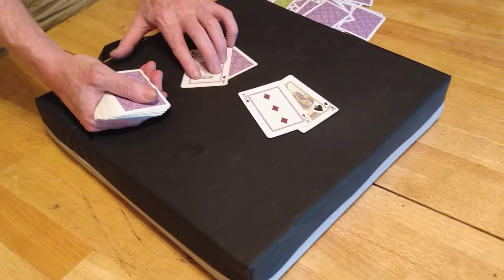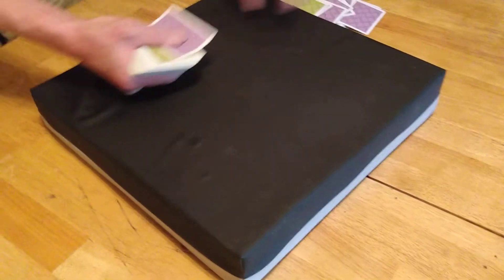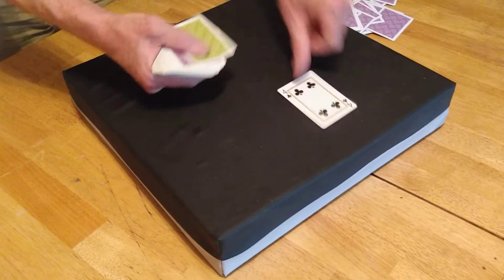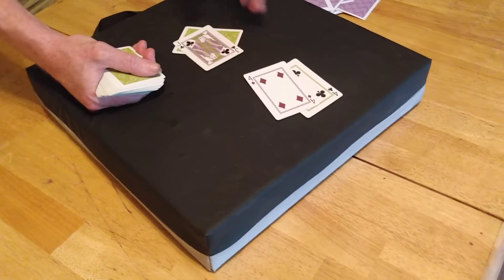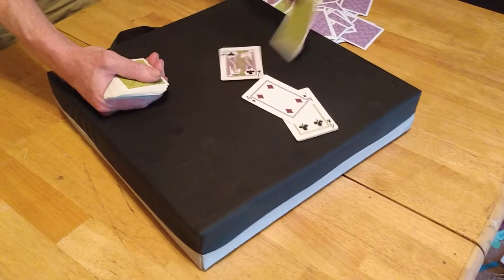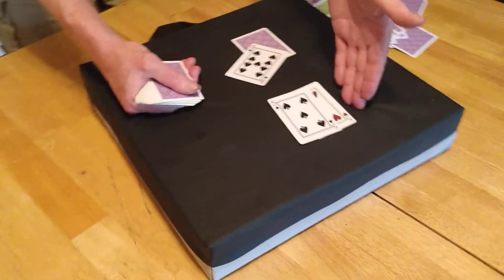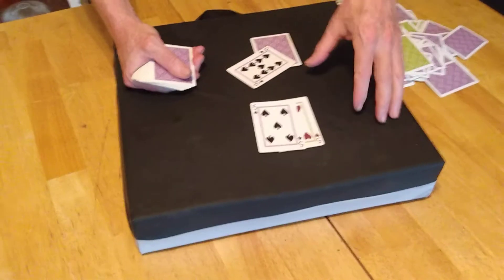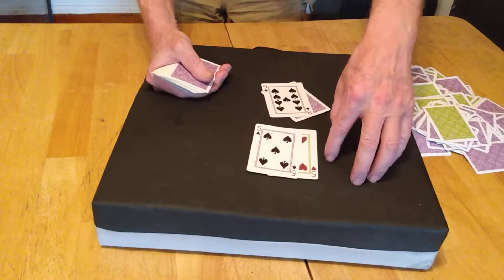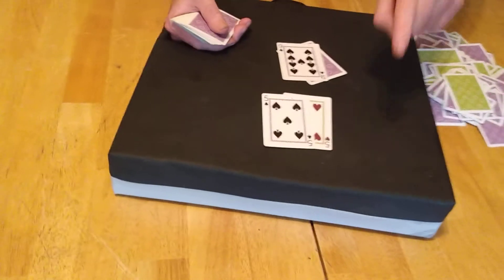13 against an ace — whenever the dealer has an ace up, we treat it the same as a 10. So we think this is 20; we absolutely have to hit 13 against a 20. 20 — never mess with 20. Pair of fours against an ace — if we split those and end up with two 14s, we're playing 14s against a 20. Let's play it as eight, one hand. Pair of fives — never split fives. We're going to play it as 10, and we'd absolutely double down with a pair of fives against a nine. We wouldn't split them and play two 15s.